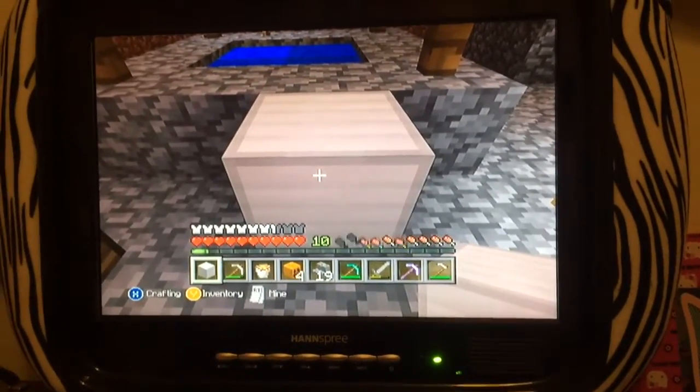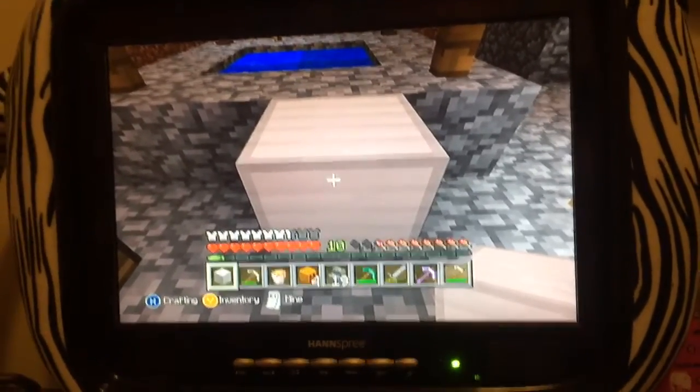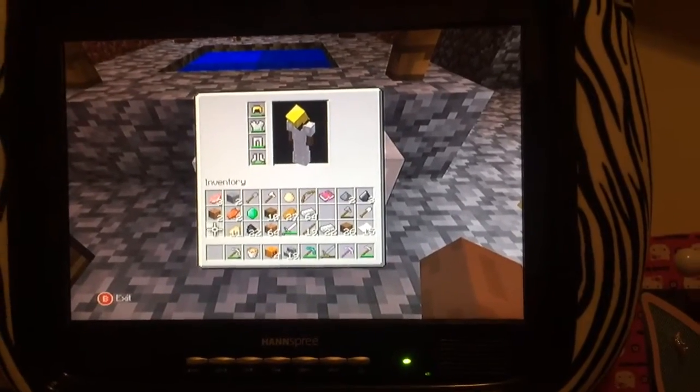But it should look just like this. And now the block in your inventory is fake. So if you try to put it in your inventory, it disappears. See?